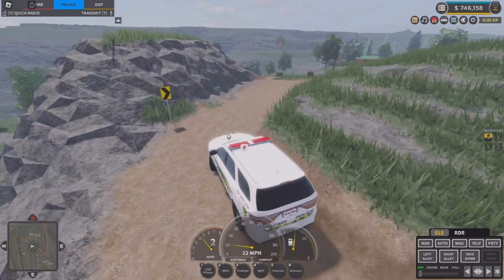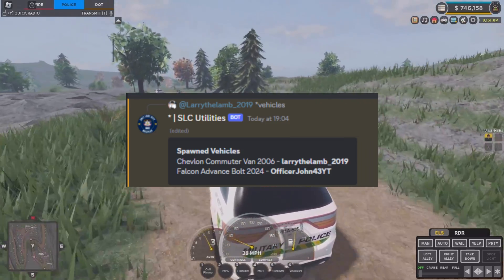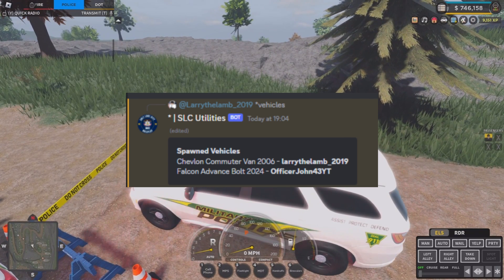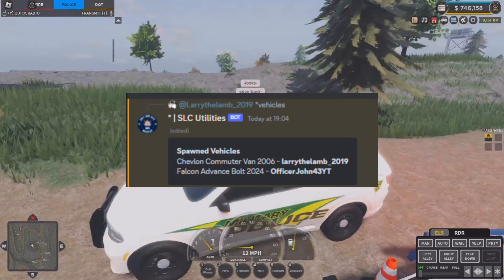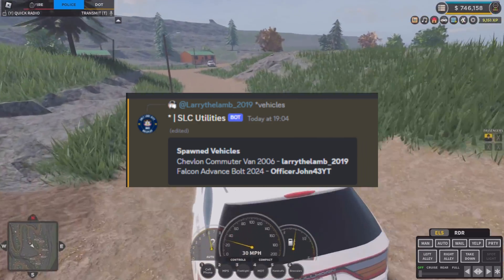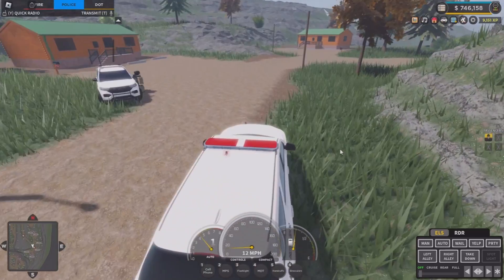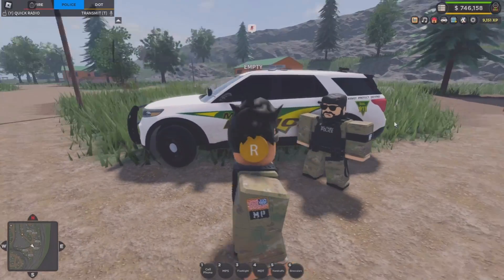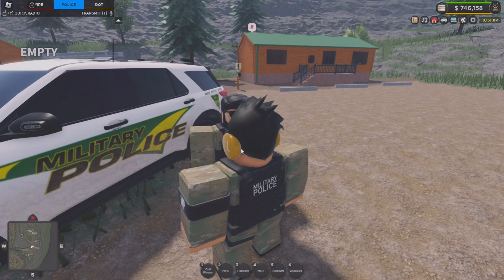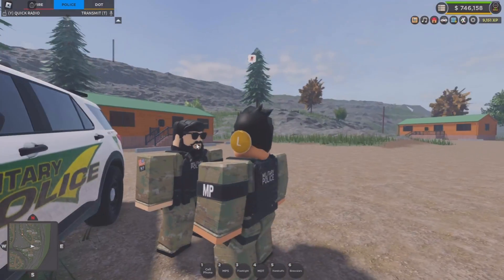With the next screenshot, you actually have the ability to see what cars players have. I'm not sure if you're able to get license plates yet — it's still pretty new and a test system — but as you can see, there's a Chevlon Computer Van 2006 that Larry owns, and I own a Falcon Advance Bolt 2024, which is the new electric vehicle. You type the vehicle command and you can see what vehicles are in the game and who owns them, which is really good if somebody goes down the highway at 500 miles per hour. You can catch that, report the vehicle, teleport to them, and get to moderating.